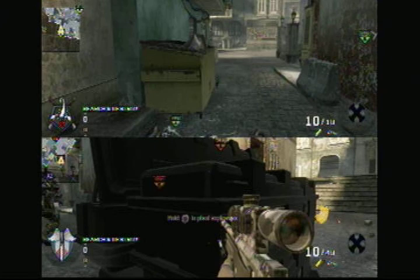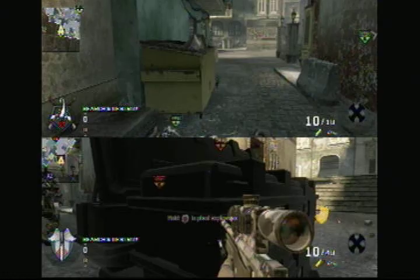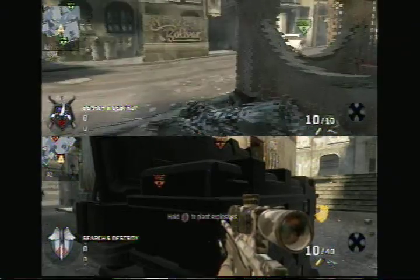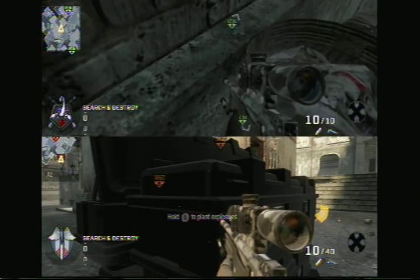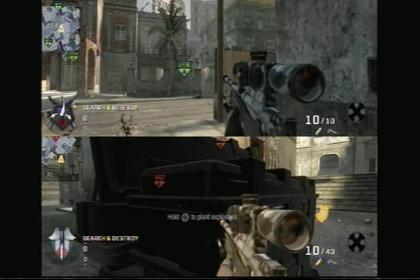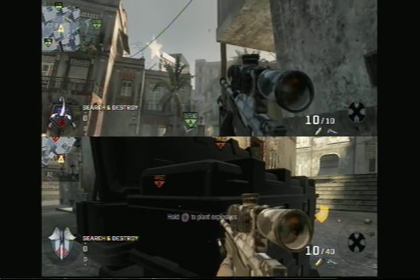Now again, I try to normally find tomahawk spots typically where people plant them. And for this target, I normally see people planting in that little corner. So what we are going to do is we are going to run next to this building, right next to this. You are going to crouch. You are going to aim your bottom crosshair to the left of this window.